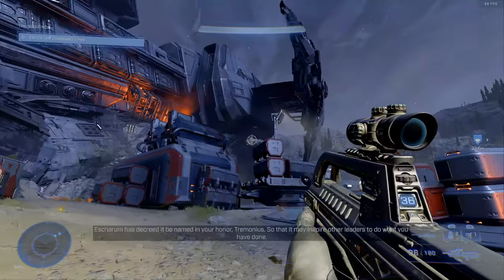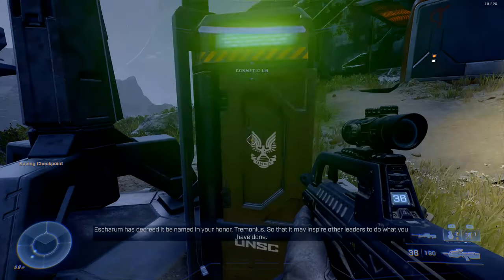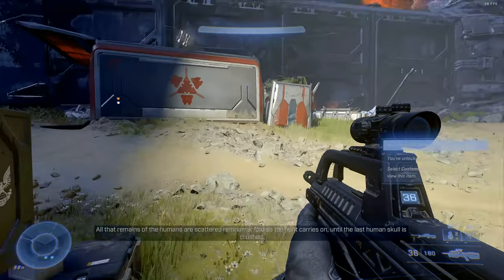I'm coming across the Armor Coating right here. It's pretty much out in the open — it's not hidden inside a building. So let's go to the crate and open the Armor Locker and pick this up. The cosmetic is now unlocked and I can equip this for the multiplayer.